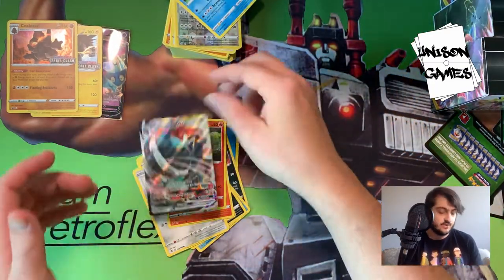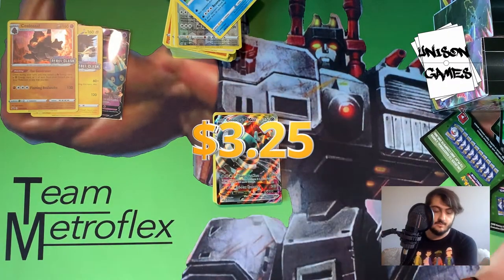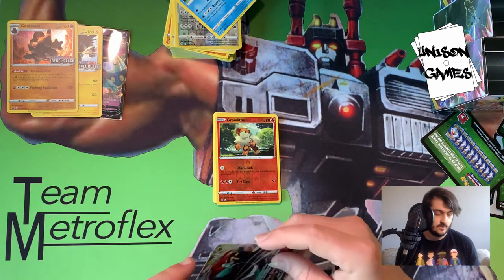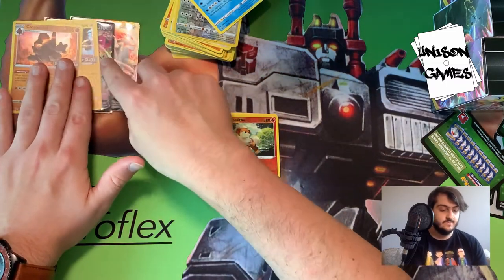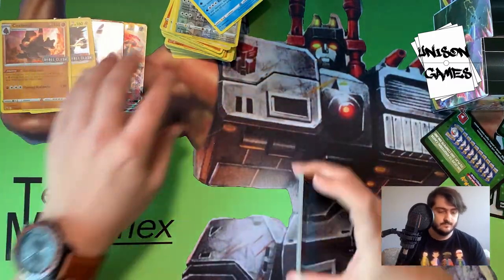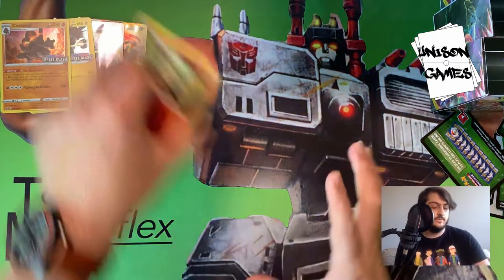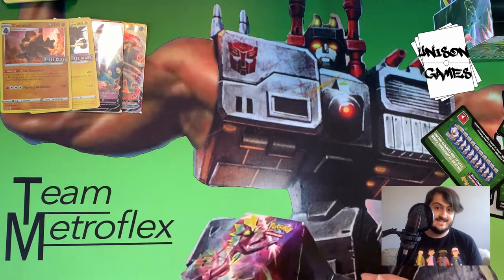The last pack of the second box yields a Copperajah V Max — unfortunately not one we'd play in this limited setup, but it's cool to pull. He's a big tanky Pokémon and his attacks are pretty good too. So far we've got one ultra rare out of each box — let's see if we can improve those stats with the next one.